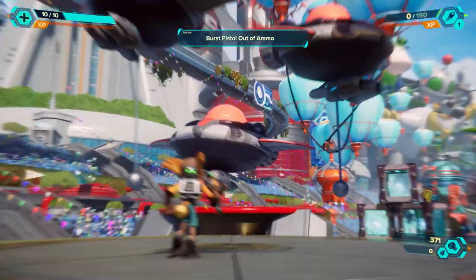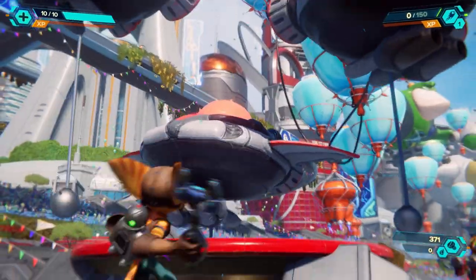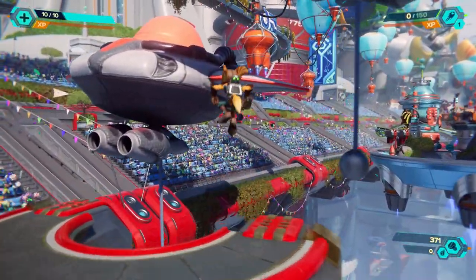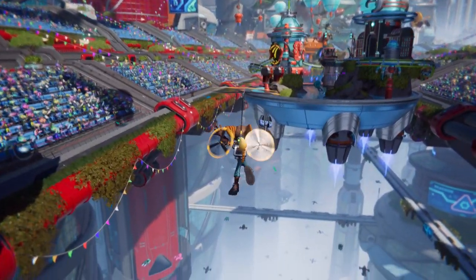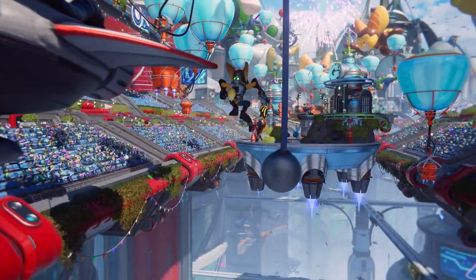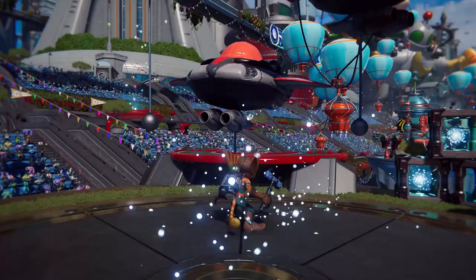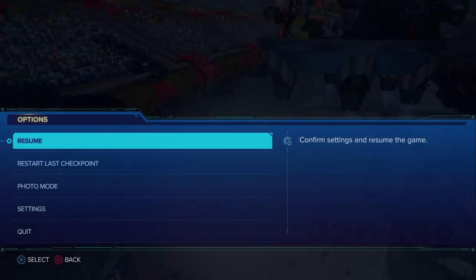I am trying to do a wrench and hammer only run of Ratchet and Clank Rift Apart and I need your help. This is a small section in the tutorial and it is the only part in the game where you need to use a weapon to just fire at it once. I've had a tweet by Grant Parker who worked on the game saying that he can confirm this is the only spot you need to shoot.